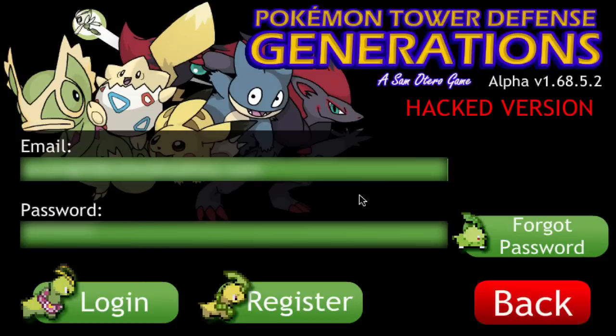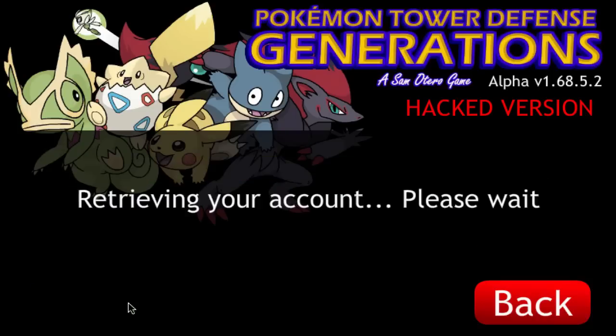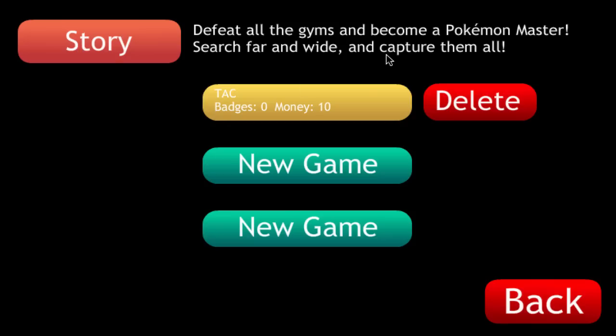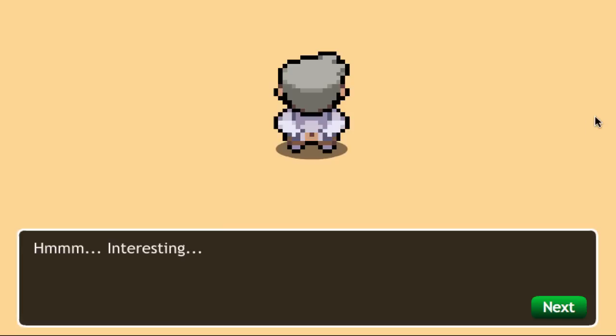Let's go ahead and start. I have my email there that I'll probably block out. Alright, so we got the story mode, there's a bunch of different things here. Pokemon Center will bring you to the website and I think you can get mystery gifts and stuff like that. I'm not quite sure how it works. You can see they already tried the game out a little bit.